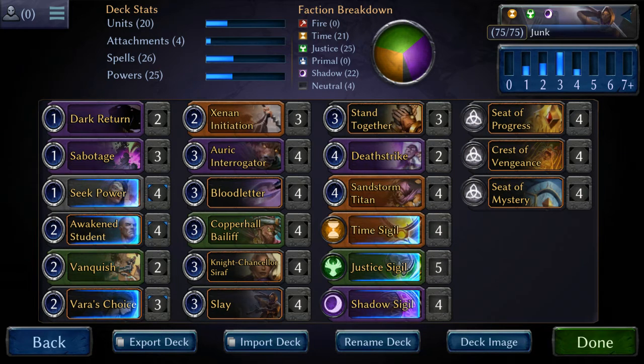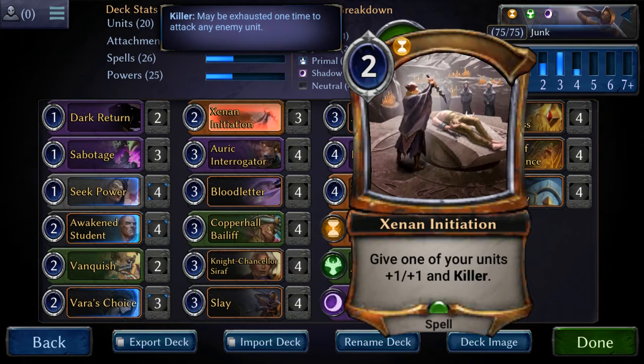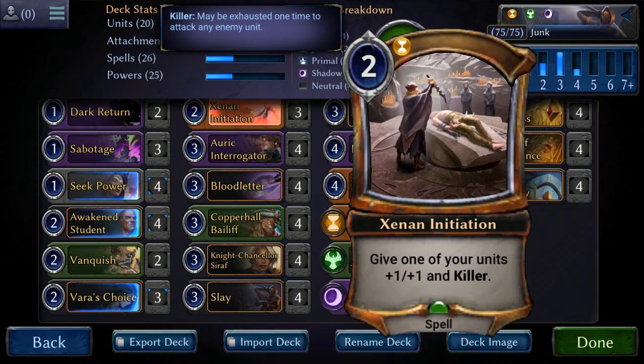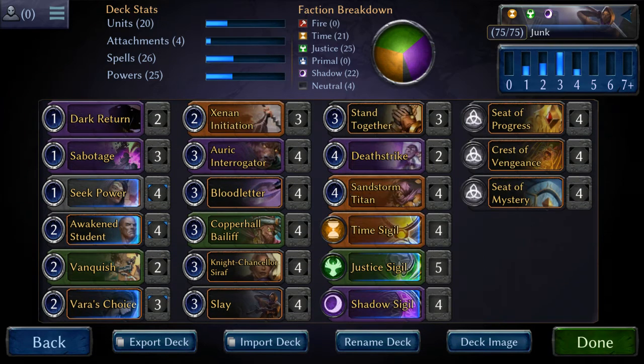Now we're going to go into the tie-togethers. Stand Together ties really well with the plan we're going on here. Xenan Initiation — basically I'm looking to give that to either the Interrogator, Sandstorm Titan, or anything really. It's basically a kill spell, but it can get around Aegis, so it's something to think about.